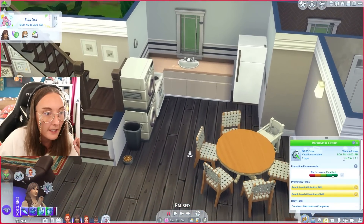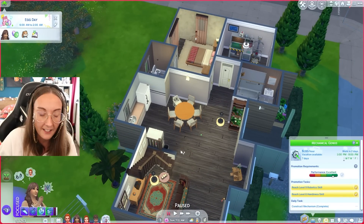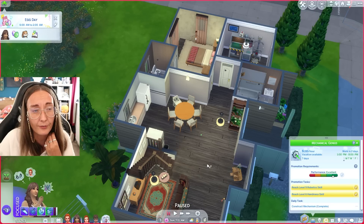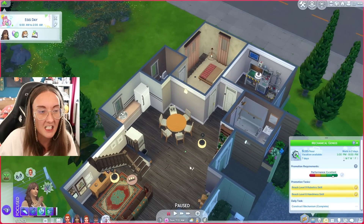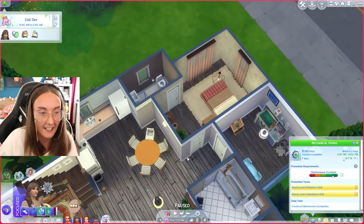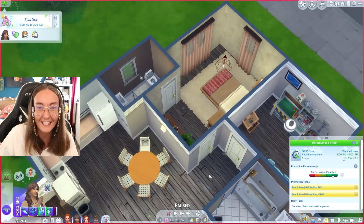Whilst everyone is asleep I'll give you a cheeky little tour. You walk in through the front door and I have changed the downstairs to represent Nicole's house a little bit more, because the whole layout was just absolutely beautiful and it also made the house feel so much bigger - even though I actually didn't change a tile. I just knocked down some interior walls and rebuilt, and it really feels like a renovation.